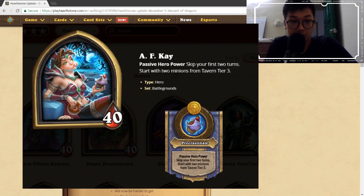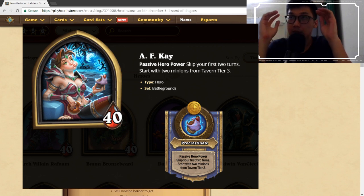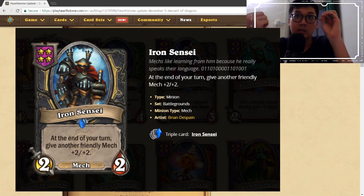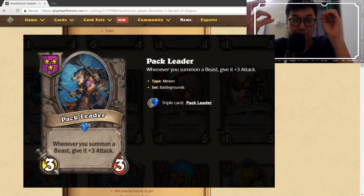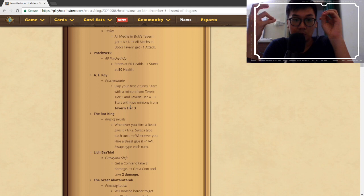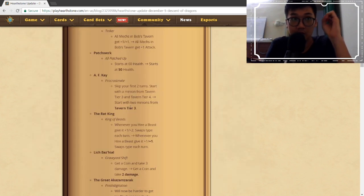AFK's changes: skip your first two turns, start with a minion from tavern tier 3 and tier 4, or start with two minions from tier 3. This completely changes how AFK plays. What defined AFK was the tier 4 card — you could get Mech Sensei, or the Hydra and then pick Pack Leader. Getting two tier 3 cards now changes those priorities, and you won't be able to get Mech Sensei or the Hydra initially, so AFK is probably going to drop in viability.